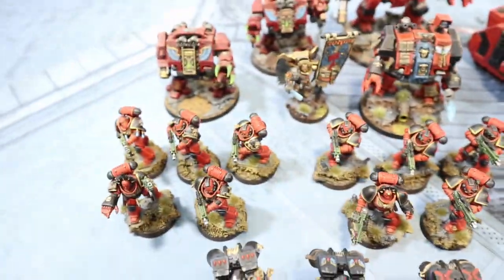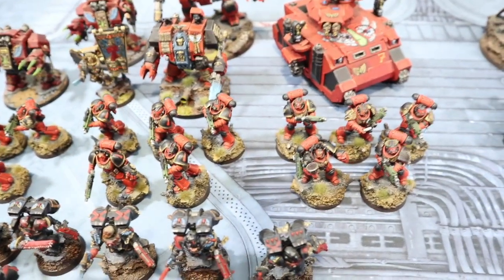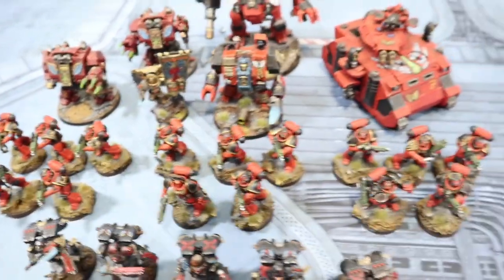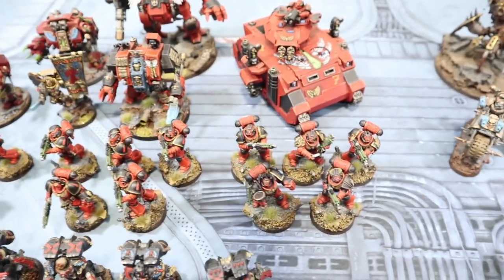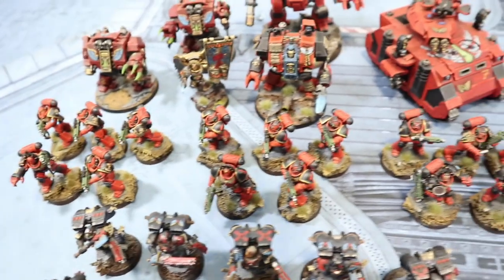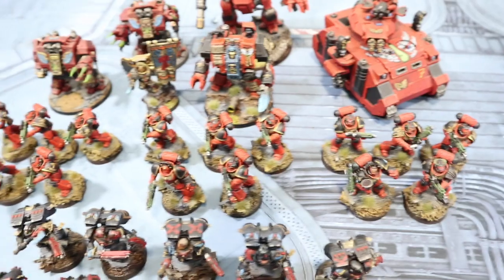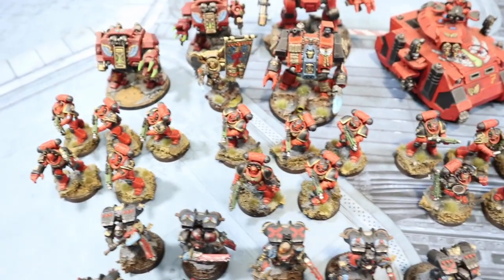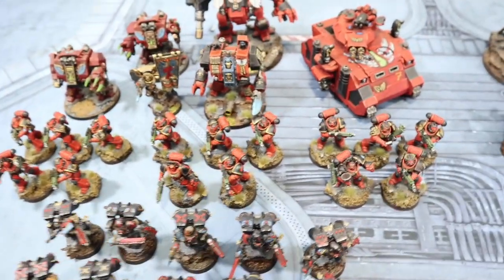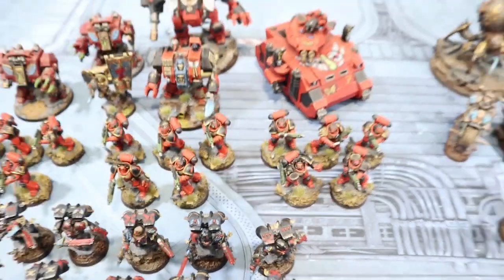The Librarian Dreadnought's psychic powers are the Quickening and Wings of Sanguinius. Obviously both psykers know Smite. For troops, there are three five-man Intercessor squads with auto bolt rifles and power fists on the sergeants. This is still considered the best troops choice — the amount of shots they fire while moving up the field is irreplaceable. They're always participating in the battle.